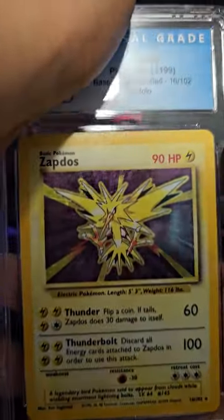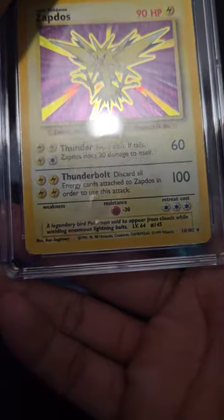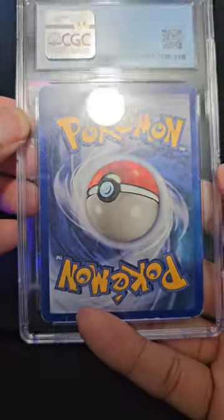Next is a Zapdos. It does have some scuffing - maybe a six or six point five... and it's a five. Damn.